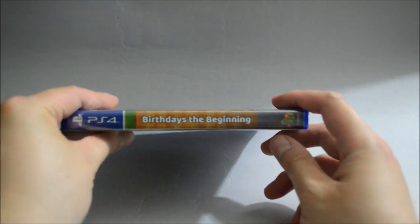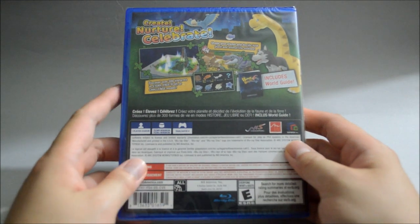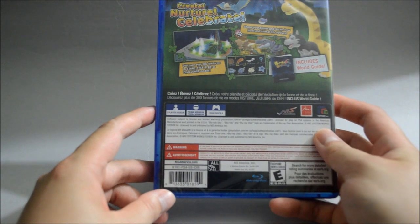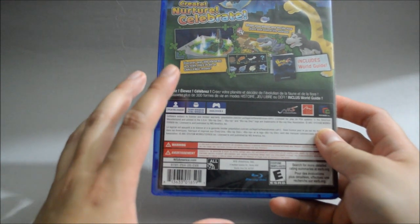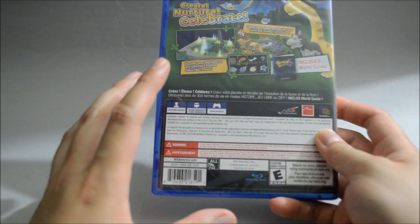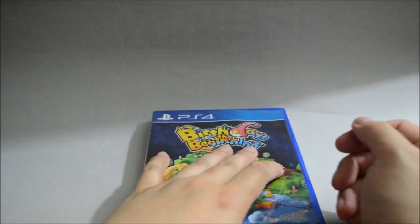Now let's look at the game case — the side quickly, and then the back. The back is pretty much the same as what we read before. The only difference is it includes a word guide. Looking at some detail: this is a one-player game requiring a minimum of 793 megabytes of hard drive space. Also, all the DLC for this game are actually free on the PS Store — I think there are 9 of them, so if you own the game don't forget to check. Now let's open the case and remove the seal.